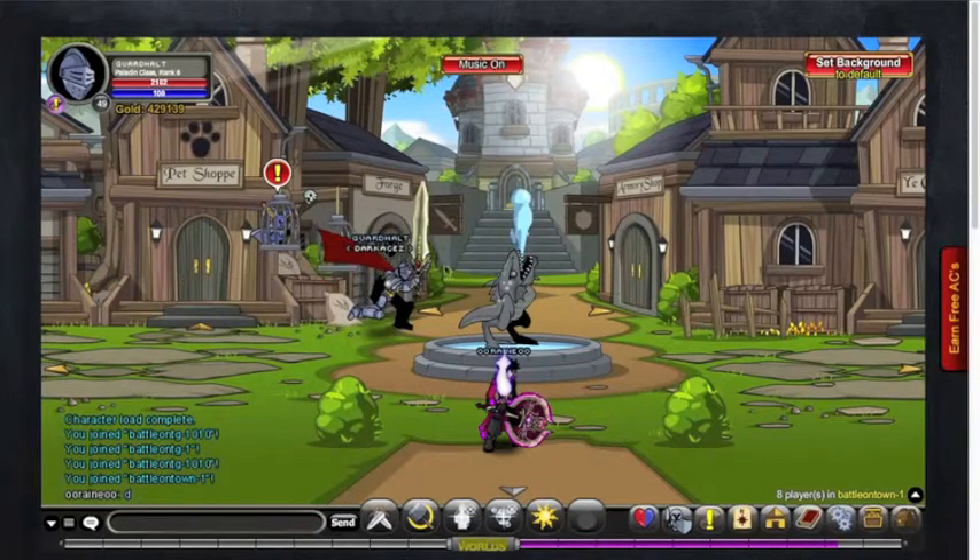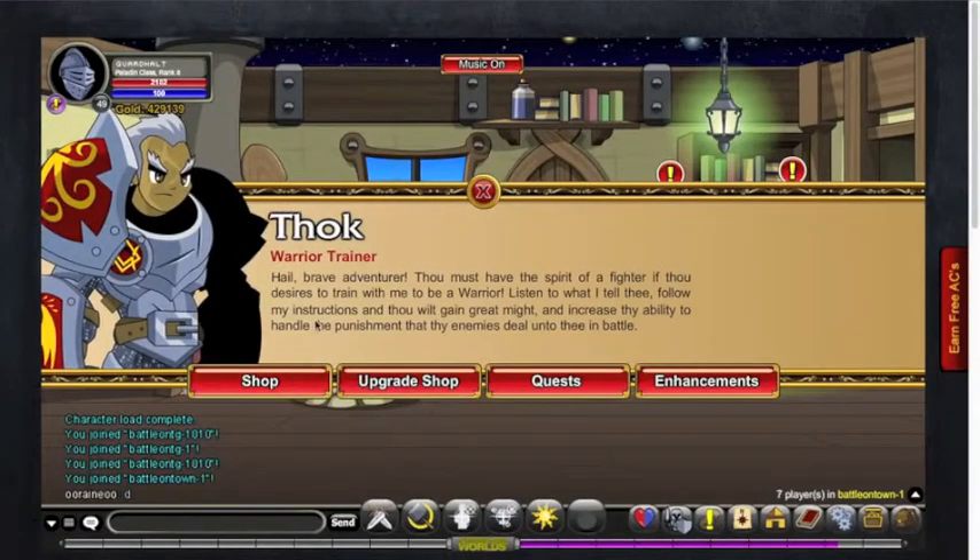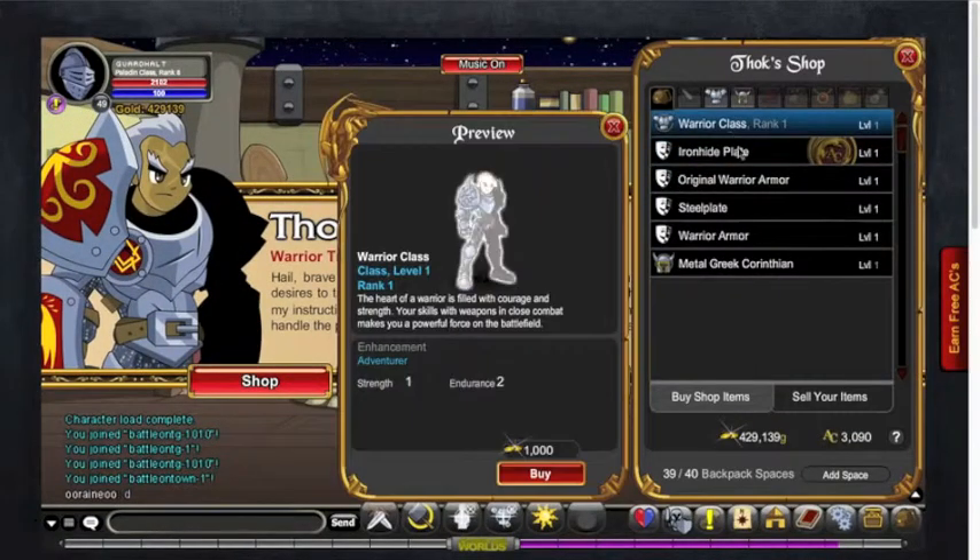Right here — Forge — and then you click here on this guy. You go into Shops, then Warrior Class, and you buy that and get back to Rank 10.